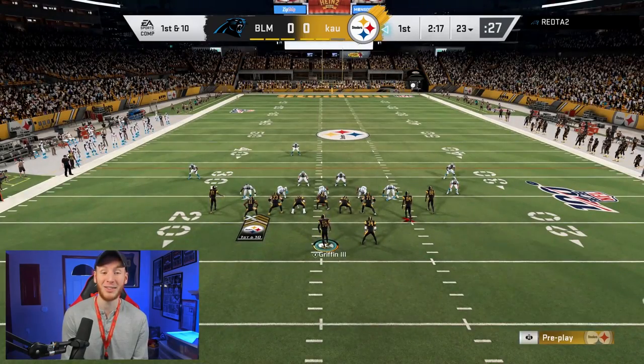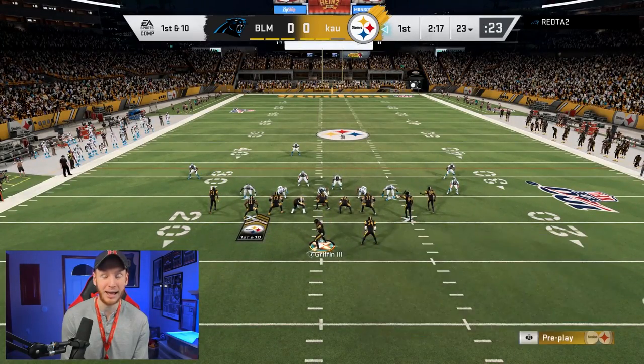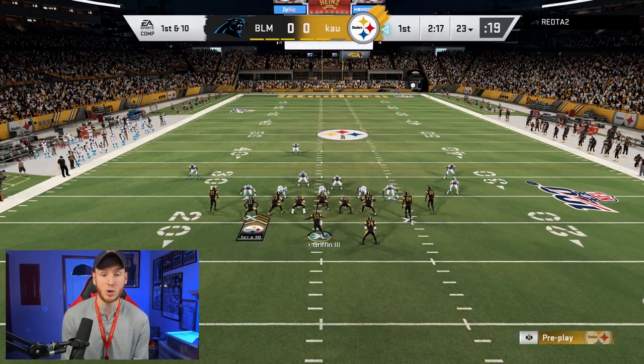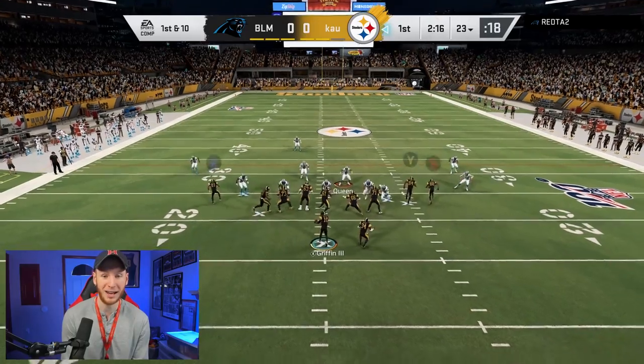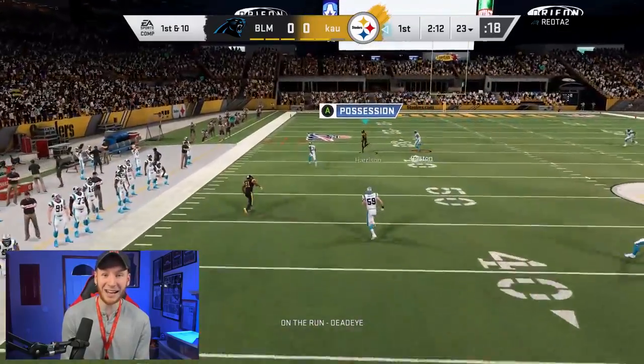Our opponent looks like they're in cover three. If they're in cover three, we're actually going to try to go deep here first play. This formation is really good against pressure, but it's also pretty good against coverage as well. I think we have it.